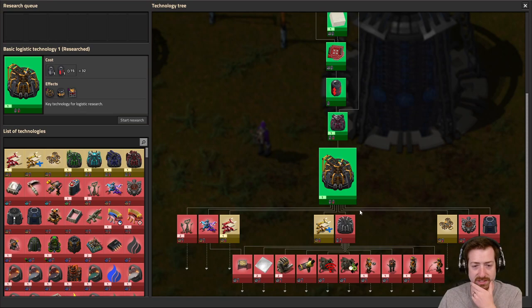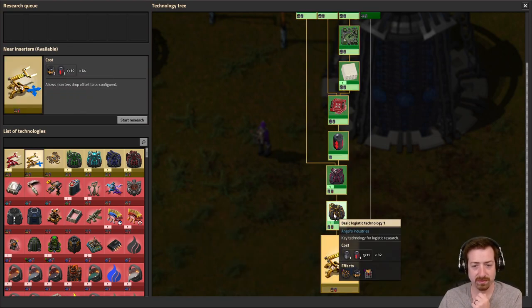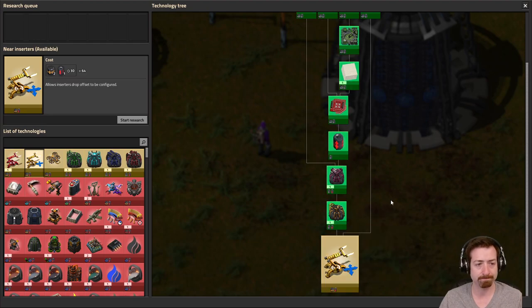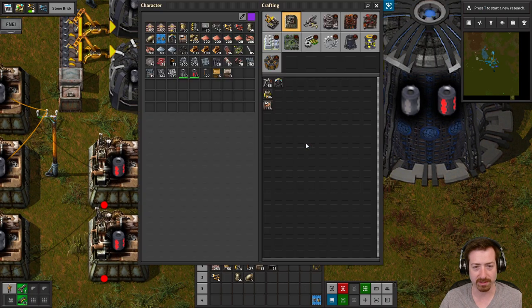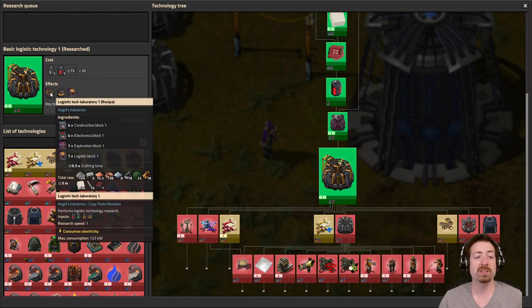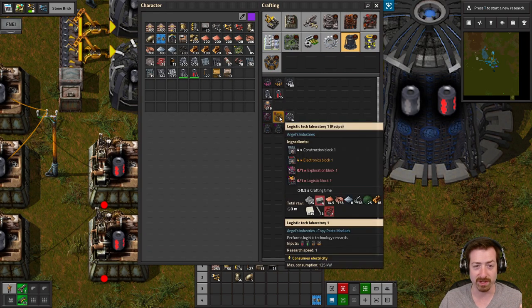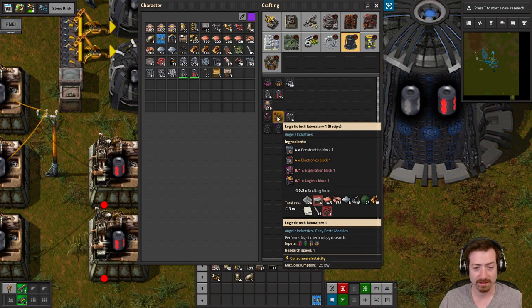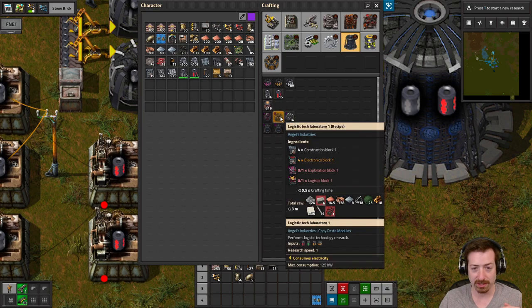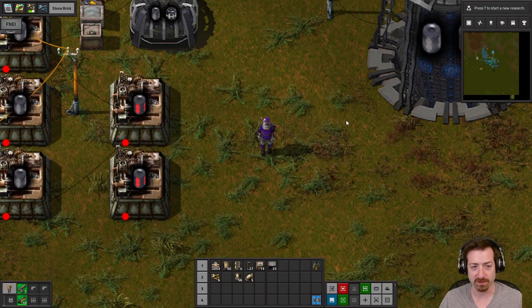Basic logistics is done. So now we can go back to data cores. Wait a second — these can't handle the other data core colors. There's a different tech lab for each color of data core. Of course there is. We're still looking at quite a bit of progress before I can really do this, because I need lots of stone bricks.